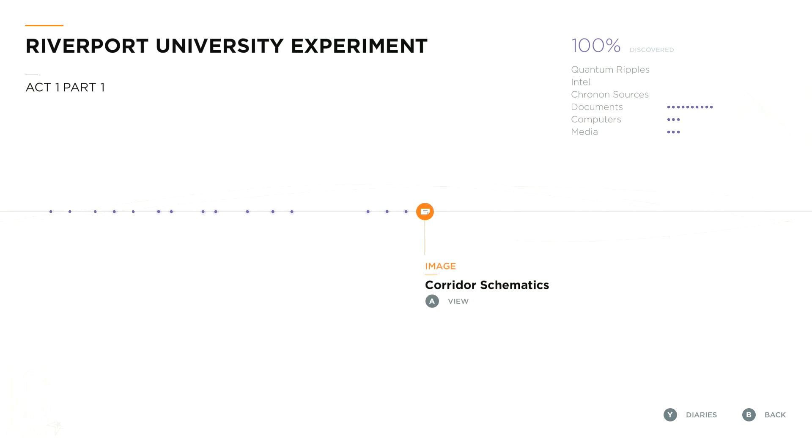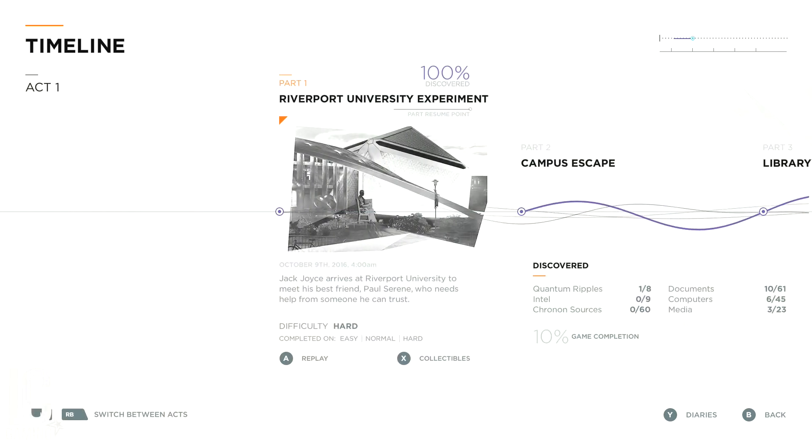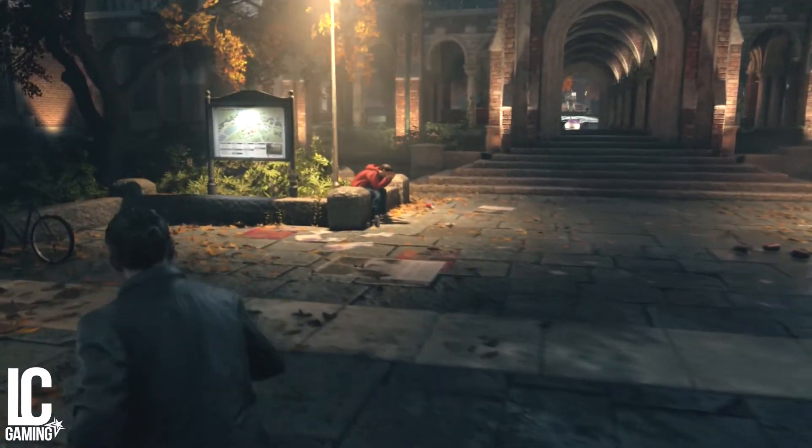If you take a look at any of the acts in your timeline, you can see the overall progress of all the collectibles you've discovered. There are 8 quantum ripples, 9 intel, 60 chronon sources, 61 documents, 45 computers, and 23 media. So that is everything you have to collect for the entire game. Let's get into the actual collectible part.